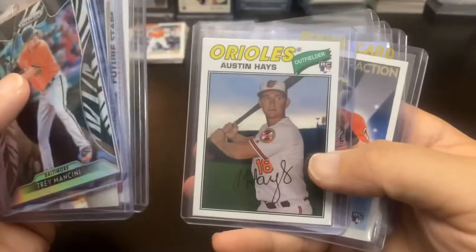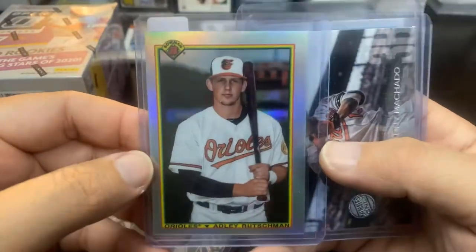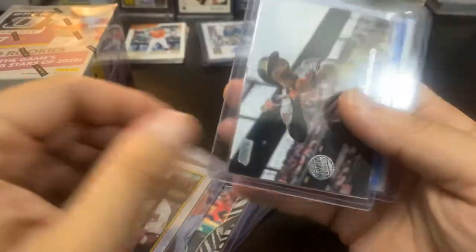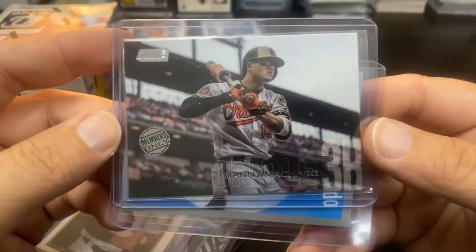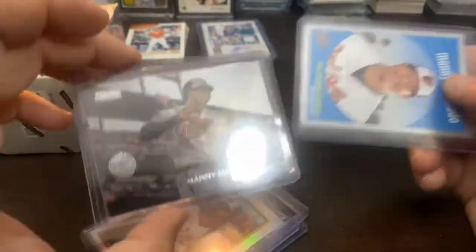Austin Hayes — got a few of his rookie cards, Austin struggled this year but he was injured. A sweet Adley Rushman — very sweet, I love this, the 90 Bowman design, very cool. And then the Manny Machado Members Only card from 2020 Stadium Club — that is pretty nice. Those Members Only cards are tough to come by, I think there's a print run of 50 on that.